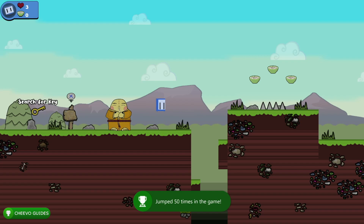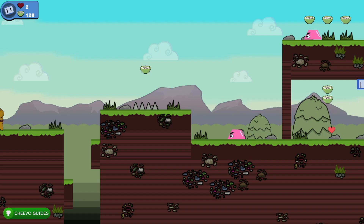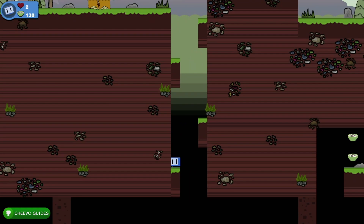Next, go ahead and start up a new game. We have two achievements related to jumping — one after jumping 50 times and one after jumping 100 times. Simply spam the A button until you've jumped 100 times; it really shouldn't take that long. You'll unlock two achievements, each worth 100G, just make sure you've jumped at least 100 times.